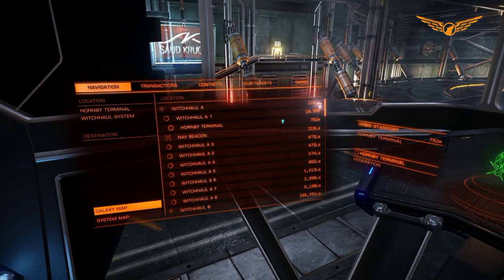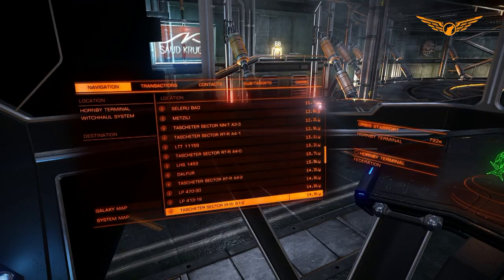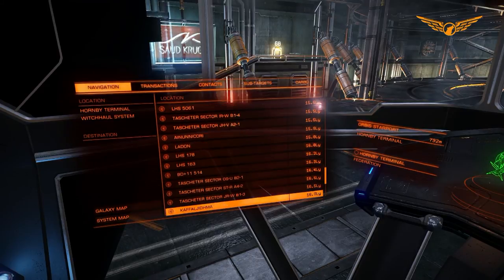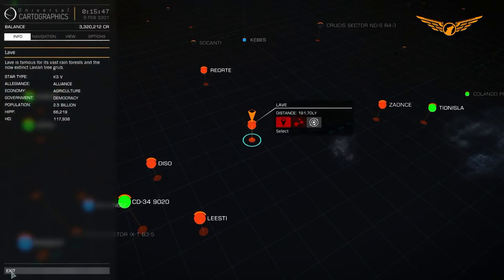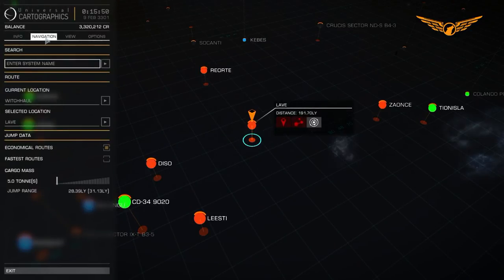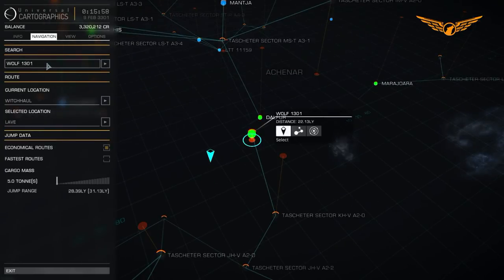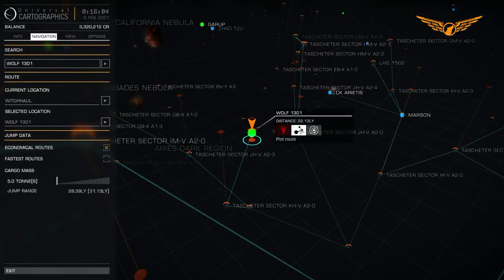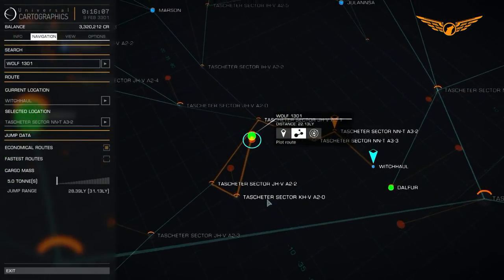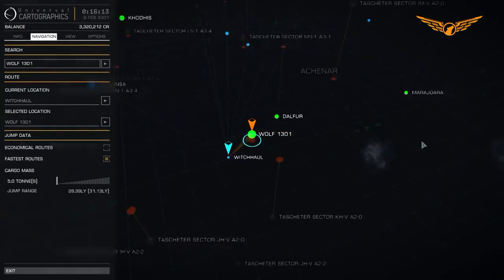Let's see if I can find the next port of call in the list without having to go into the Galaxy Map. Maybe not - looks like I'm going to have to go into the Galaxy Map because the next one I'm after is Wolf 1301. How far away is that? 22 light years. Let's go for the fastest route instead - straight line.